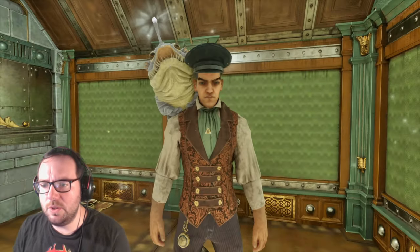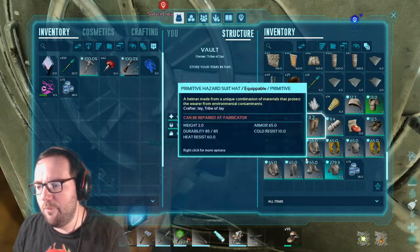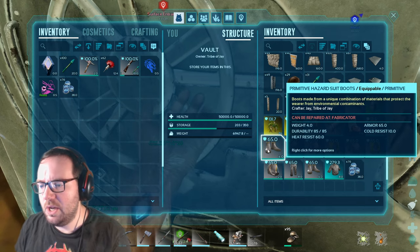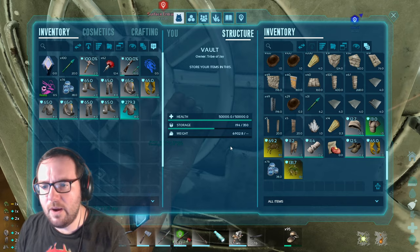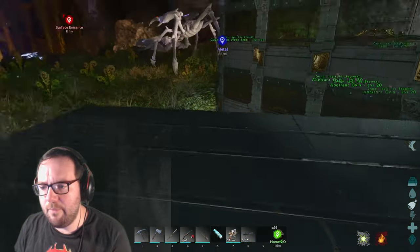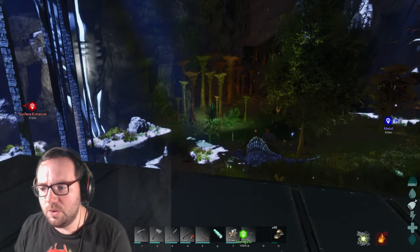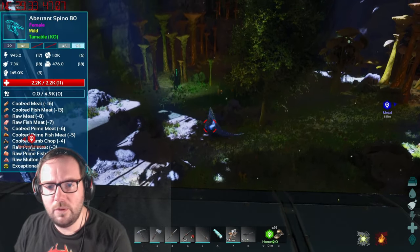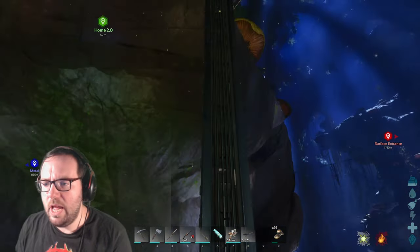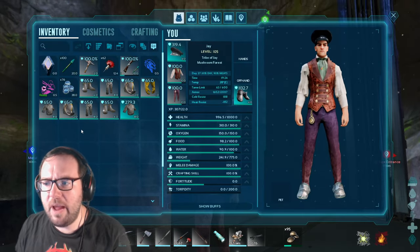I want to go into the radiation zone, but you need a radiation suit or a hazmat suit for that. I managed to get some congealed gas balls, made one of those gas collectors, and we made two sets of hazmat suits. But first we need a couple of megalosaurs — we've got an imprinted megalosaur down there. We're gonna go get the megalosaurs and then we'll be good to go.